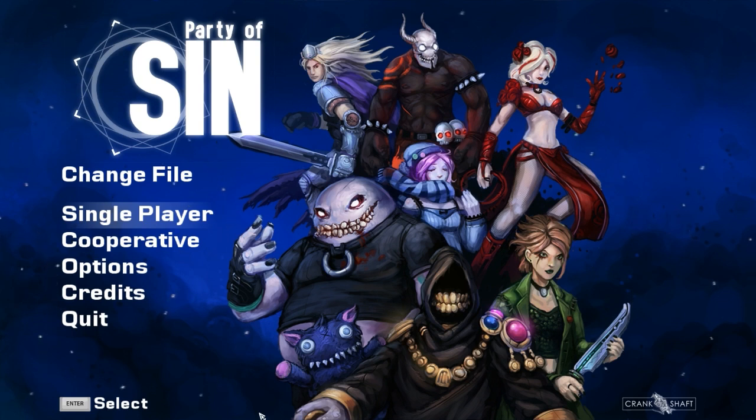If you know them, go ahead and name them off the top of your head without cheating. They each have their own special abilities, and you use them throughout the course to solve puzzles. You basically fight your way through hell and heaven, just to release these sins into the world.